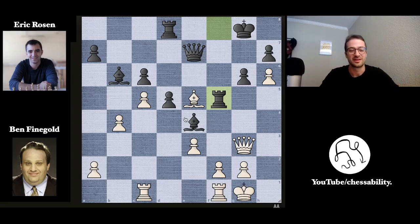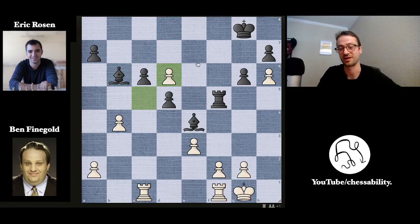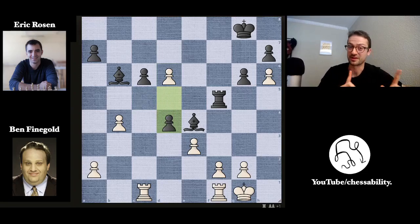Ben unfortunately didn't see it — we can't blame him, he didn't have much time left on the clock. Instead, he plays bishop to d6, attacking Eric's queen on e7, but now this just doesn't work because it allows a bunch of trades to happen: rook takes, queen takes, queen takes, pawn takes. Now this pawn is much less powerful because there's still a bishop on b6 guarding the queen square on d8. We're very much in the endgame — Eric has a rook and two bishops against two rooks, and the two bishops are going to win almost all of the time.